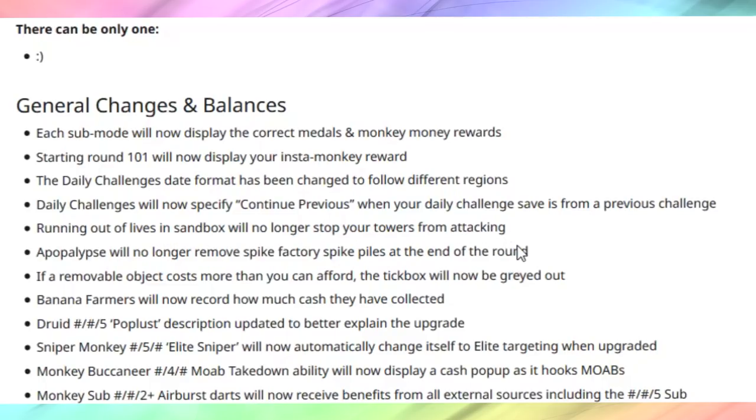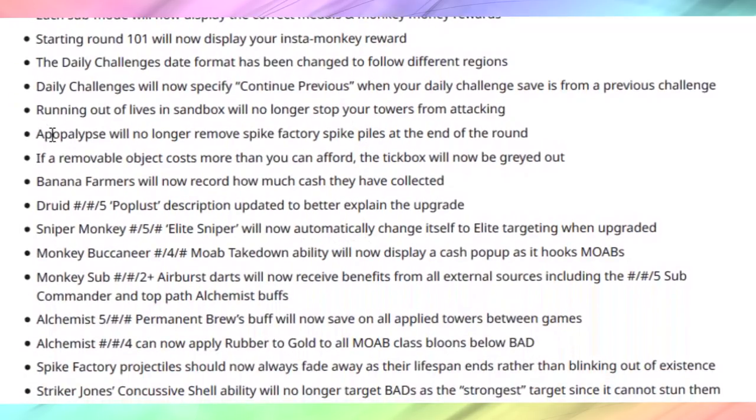Running out of lives will no longer stop your towers from attacking — that's kind of cool, though I tried it out and didn't like it that much. Daily challenges will now specify 'continue previous' when your daily challenge save is from a previous challenge — so you can continue yesterday's daily challenge if you really want to. A poplust will no longer remove spike factory spike piles at the end of each round — wonderful, I felt the spike factory was worthless in poplust before. If a removable object costs more than you can afford, the tick box will be grayed out. Banana farmers will record how much money and cash they have collected in totals — I love it.